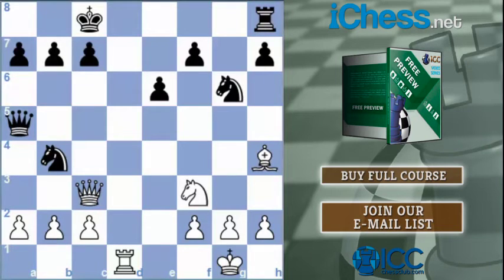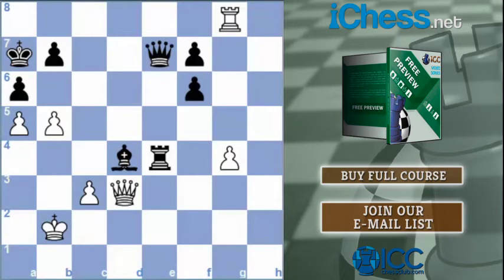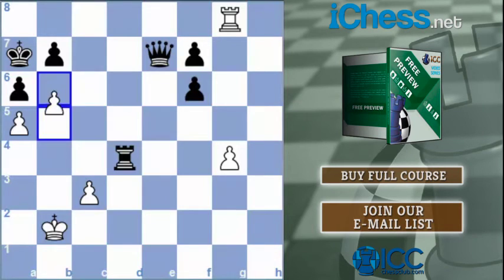Sometimes it is removing a defender to a piece, but sometimes it is removing a defender to a square. When you look at this position, is rook d8 a checkmate? Yes, it is — if there is no rook on h8. Let's make it that there is no rook on h8. Is b6 a checkmate here? What is preventing it from being an immediate checkmate? The bishop on d4. We can take care of that — there is no price for checkmate.